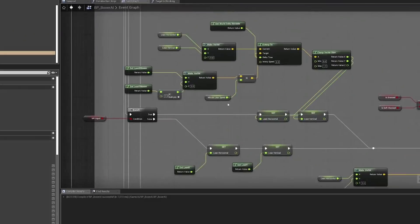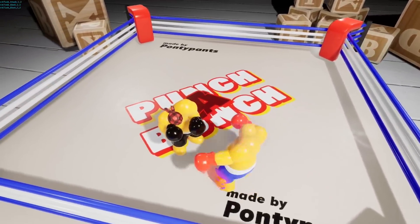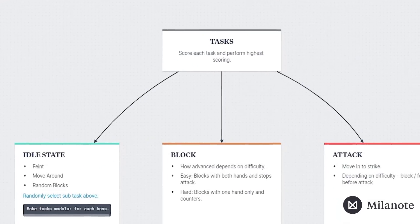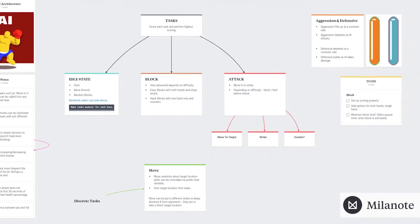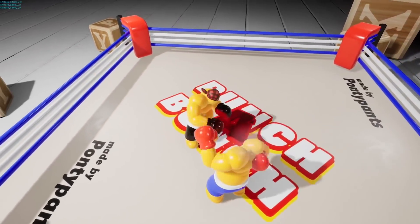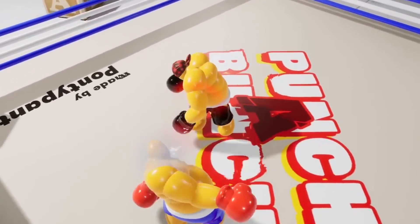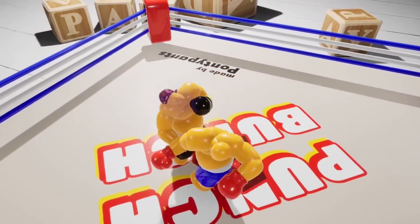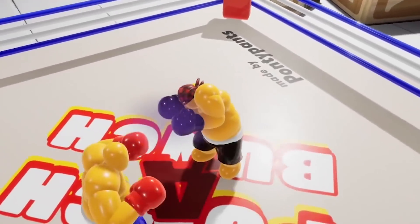After weeks of figuring this AI thing out and almost giving up, I finally had something working. What I found really helpful was to first quickly visualize how the AI would work using Milanote and then use that as a reference when building it in Unreal Engine. Our dude can now lean, move around, block, and fight back — and the cool thing is he's using all the same controls we are, with no cheating involved. He has all the same limitations the player has.